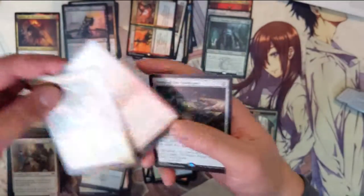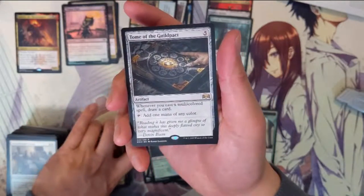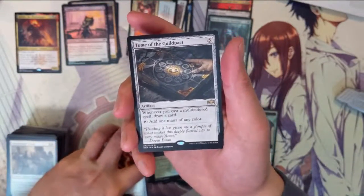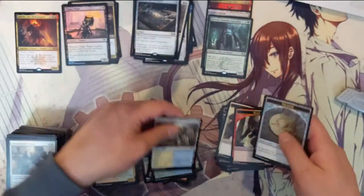Mortify, Clan Guild Mage, and then Tome of the Guild Pack — whenever you cast a multicolored spell, draw a card and add one mana of any color. Doesn't sound bad, except it costs five — that's way too expensive.